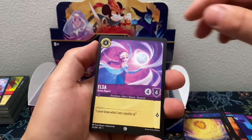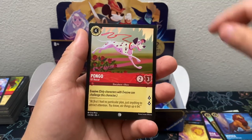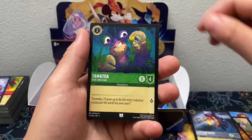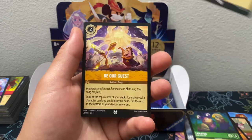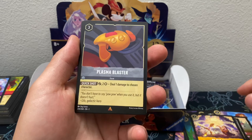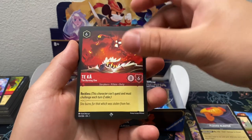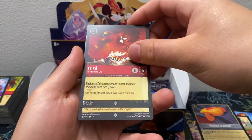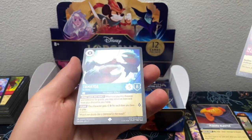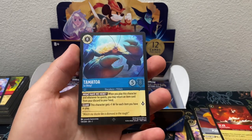We got Elsa, Mickey Mouse Steamboat Pilot, Mufasa, Pongo, Simba, Captain Hook, Tamatoa, Scepter of Arendelle, Plasma Blaster, and a Teca Super Rare. Followed by — ooh — Super Rare Hollow! Nice, dude. Tamatoa. Sick. Like our first Super Rare Hollow!